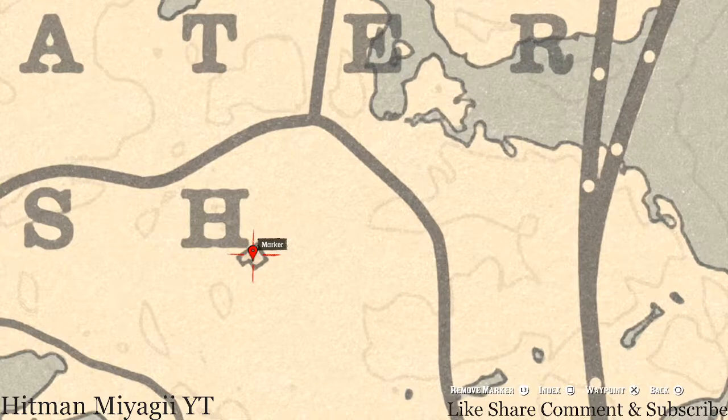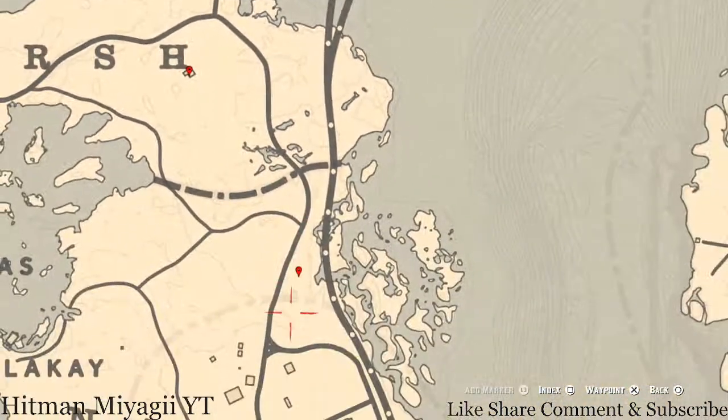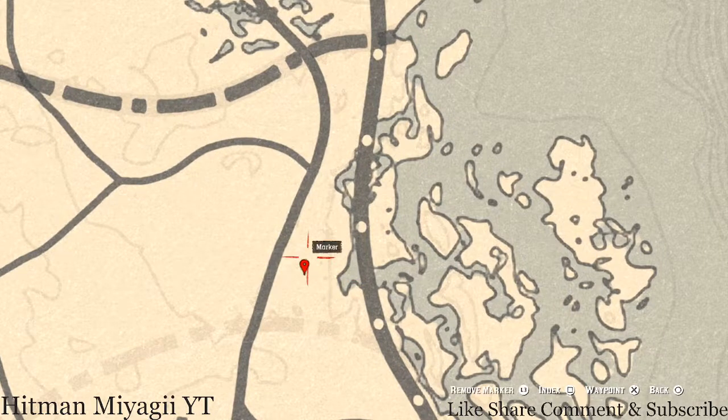At the next location there are two items inside this house. On the dinner table there's a Nine of Wands tarot card. On the other side of the dinner table, near the wash stand against the wall, you will find a tortoiseshell comb which is a family heirloom. Let's go down to the next marker which is right here around the base of this dead tree.